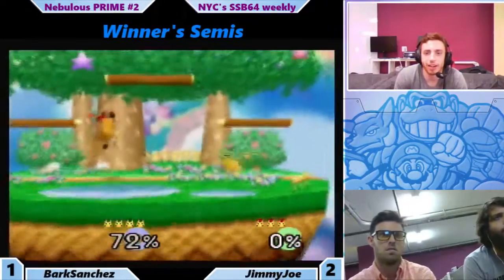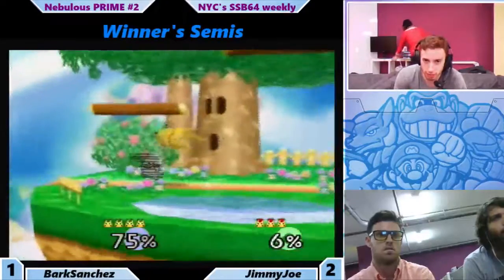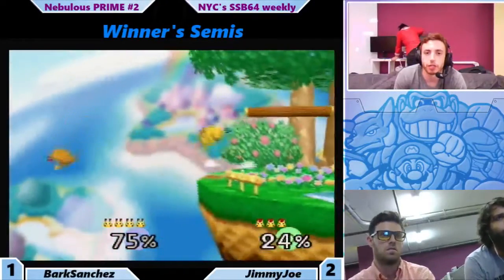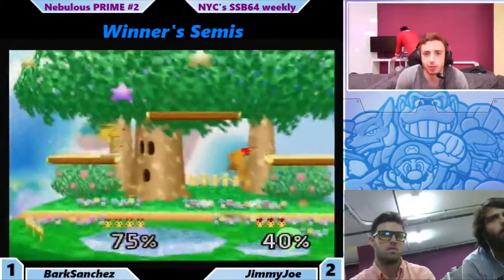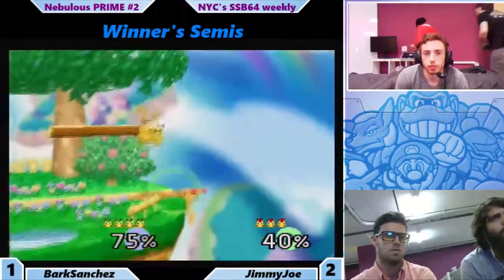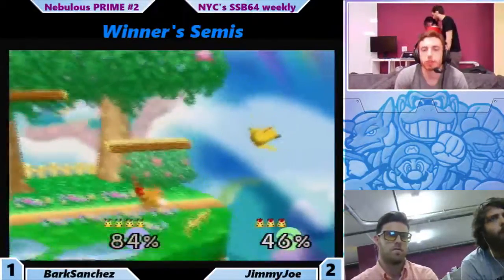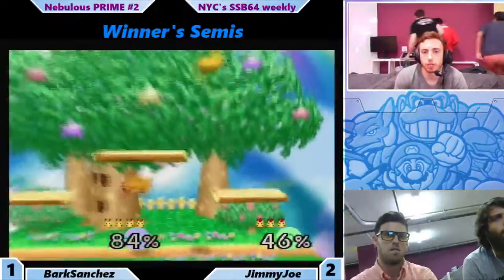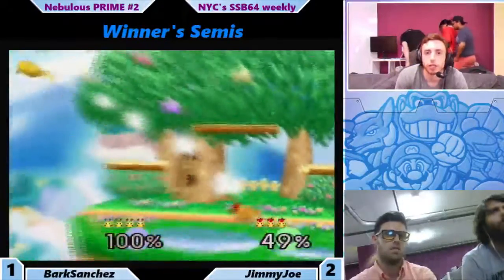To be honest, I think hopefully one of them realizes they're almost always going up high. Nice back air. Bark's starting to understand it. Nice grab from Jimmy Joe to get right back on that platform. Still doing a lot of forward airs — I think up air is a really good approach, extends pretty far forward. We're not seeing too much use of that. Nice back air.